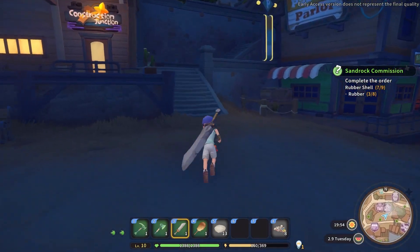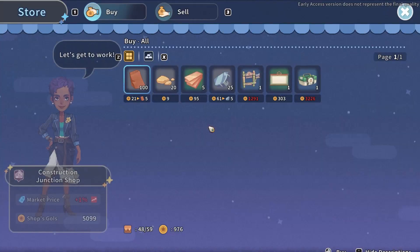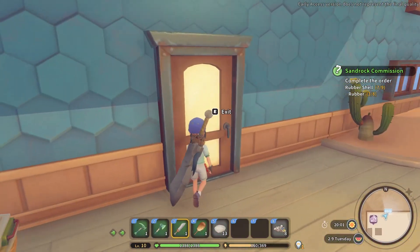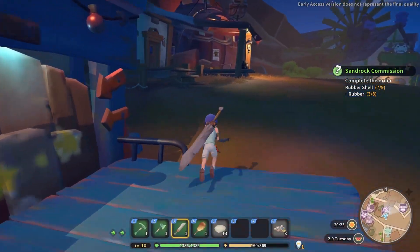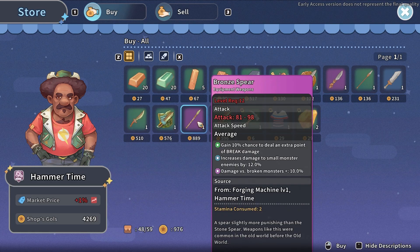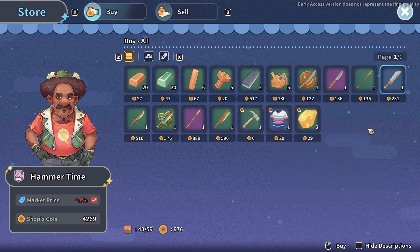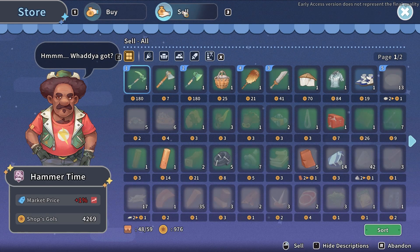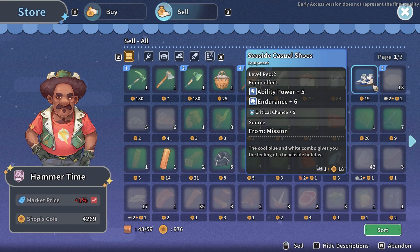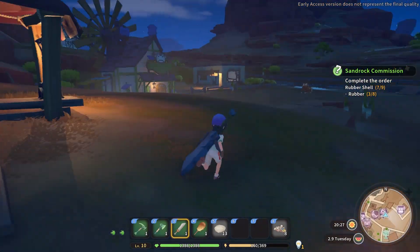The junction — I doubt there's rubber here. Blacksmith — what's this? A bronze spear, level requirement 12, 39 to 46 damage. We'll sell this. We have shoes too — we'll sell those at a higher market price and save that for later.